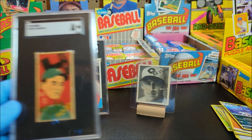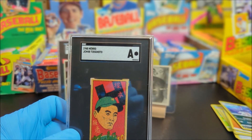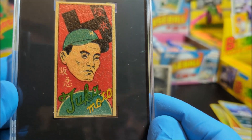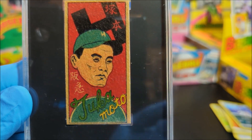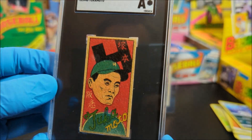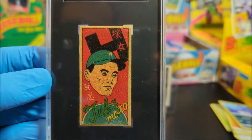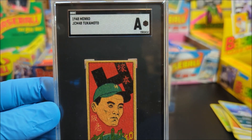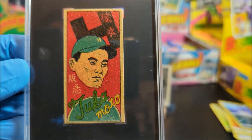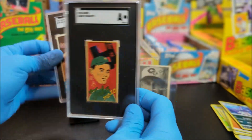One more card before we get to opening up some stuff — we got a 1948 Menko Takamoto card. This card is just amazing. It looks so great for an authentic — I really like it. 1948 Takamoto, authentic. I don't know, maybe somebody trimmed it up or something, I'm not sure how these come.